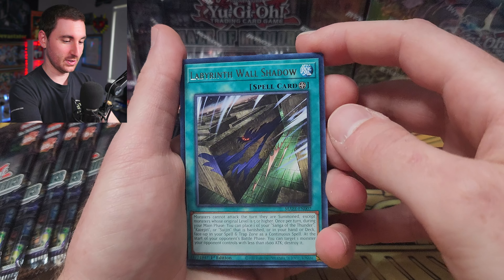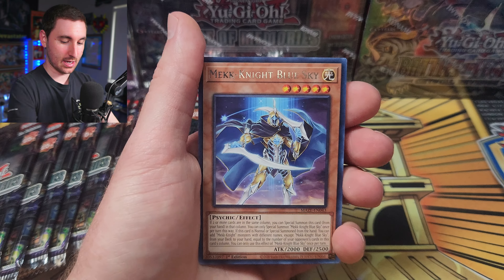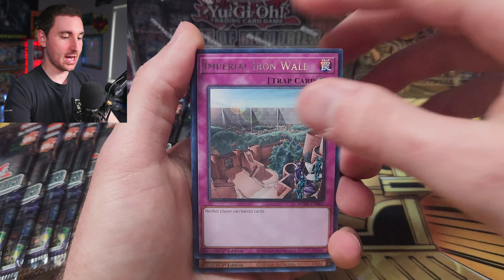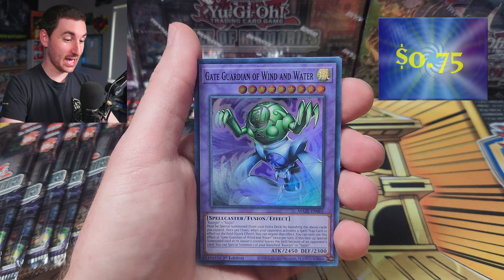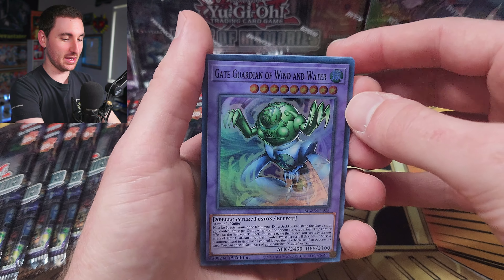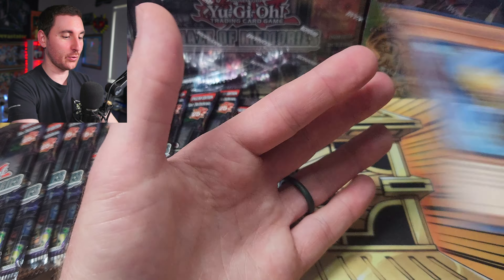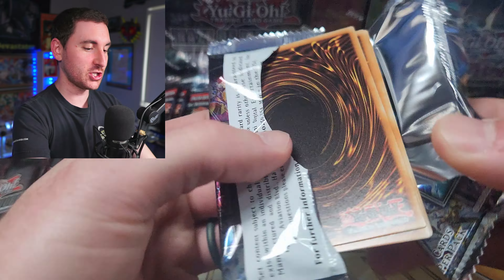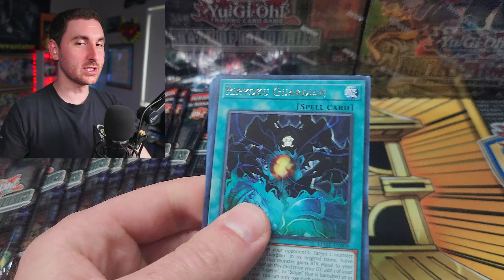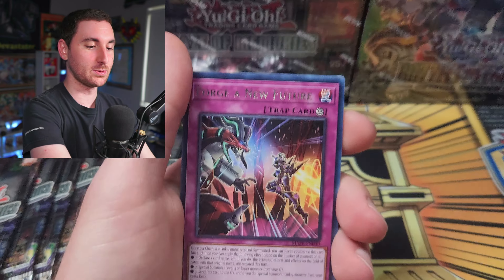We got Labyrinth Wall Shadow — dude, this is sweet, it's a field spell! Mech Knight Blue Sky, Imperial Iron Wall, Photon Orbital, Gate Guardian of Wind and Water. So there's going to be like different combinations of each of them — I can dig that. Mood on the Rika Fairy and Blackwing Callute the Moon Shadow. Every time I pull a Blackwing card on this channel, I might bring up the Scottish accent thing for new people tuning in.